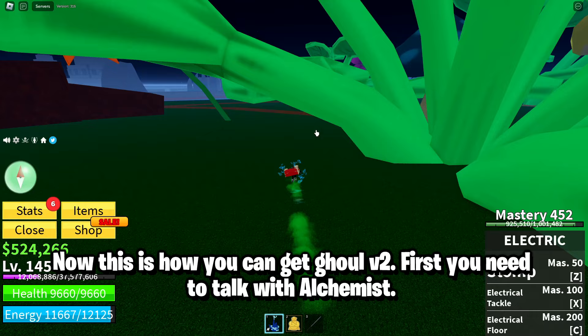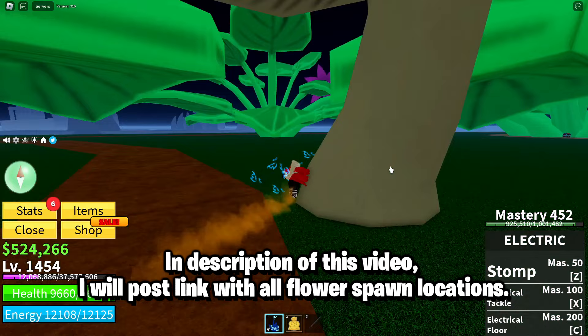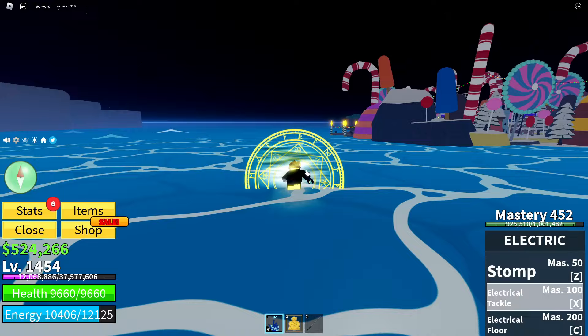Now this is how you can get Ghoul V2. First you need to talk with Alchemist. You will need 500k Peli to complete this quest, and you need to collect 3 flowers. In the description of this video, I will post a link with all flower spawn locations.